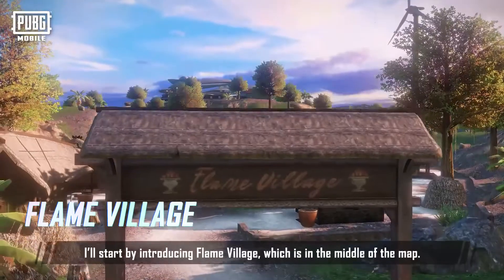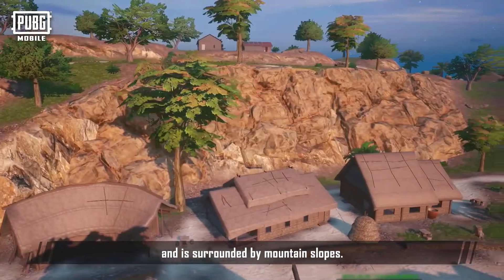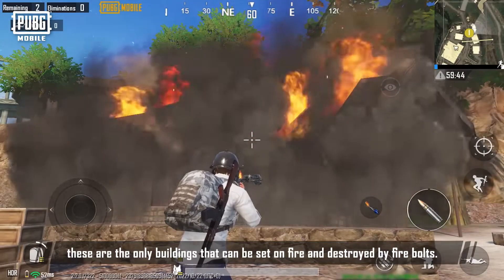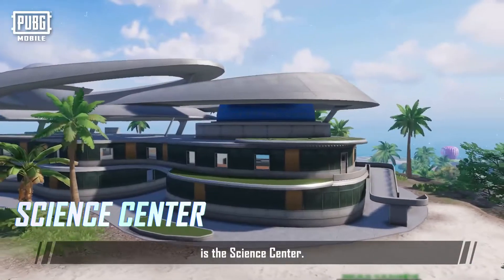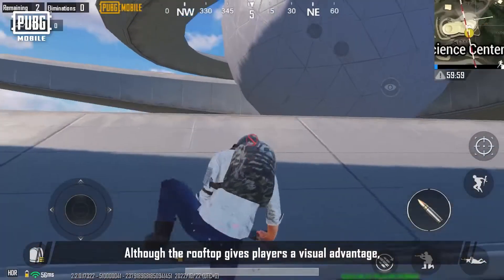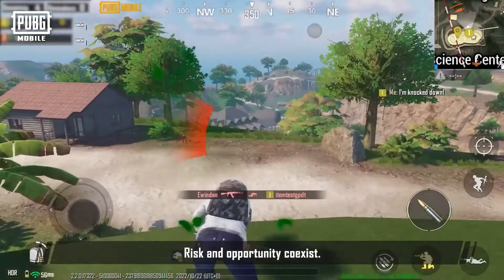First, I'll start by introducing Flame Village, which is in the middle of the map. Flame Village has a flat terrain and is surrounded by mountain slopes. Other than a few brick buildings, other buildings are mostly huts — the only buildings in Noosa that can be set on fire and destroyed by firebolts. On the hill to the south is the Science Center, which has three floors filled with supplies and intense combat. Although the rooftop gives players a visual advantage, they'll also be exposed with nowhere to hide. Risk and opportunity coexist.